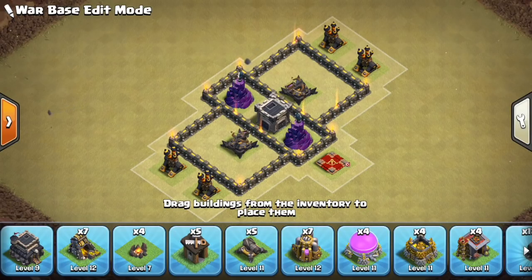So you can see we have the important buildings like the queen, the CC, the expos, and the air defenses down, plus two wizard towers which are central to the idea of the base. Now that I have all that down, I can continue with the next steps.